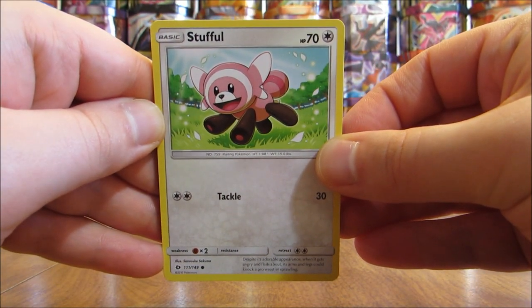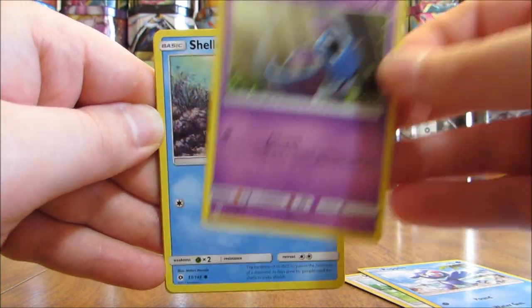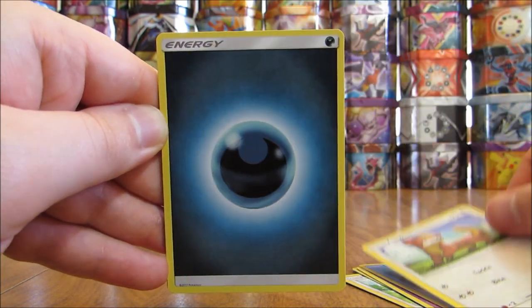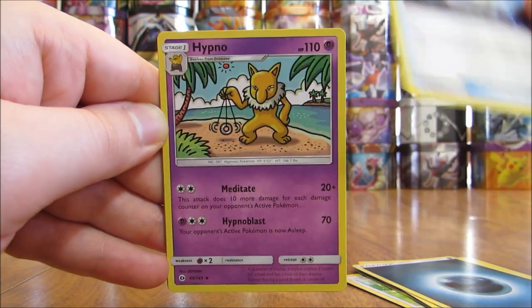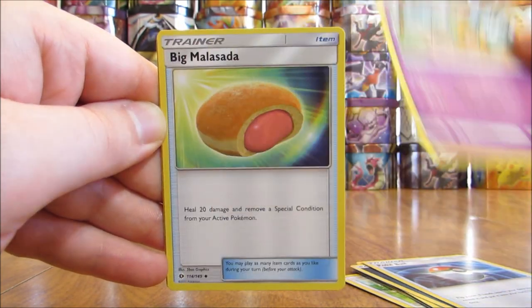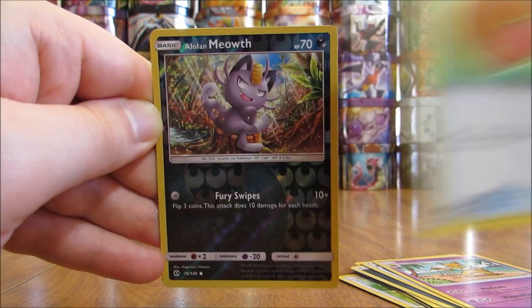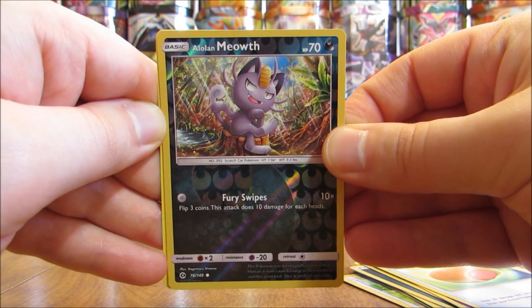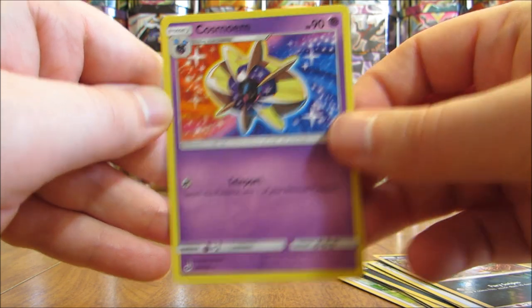This pack starts off with a Stufful, Popplio, Zubat, Shellder, Yungoos, Darkness type energy, Pokeball, Hypno, Big Malasada — first time I think I've pulled that trainer card. Next up for the reverse hollow is an Alolan Meowth, and then the final card in the pack is a Cosmoem — a card I have not pulled in this box yet.